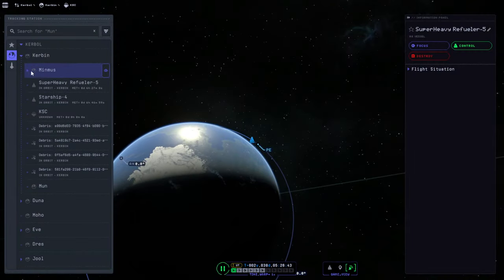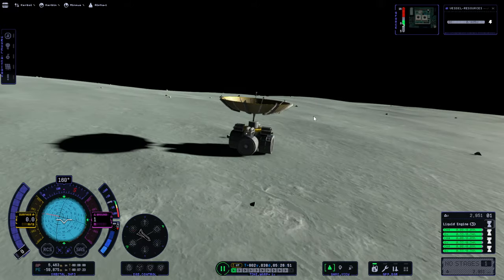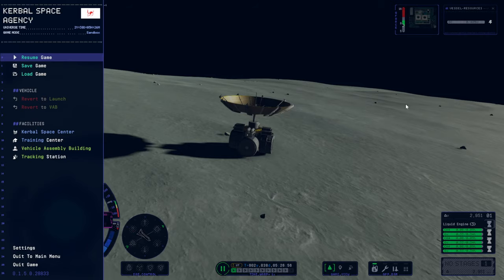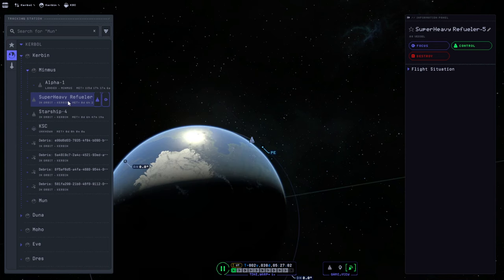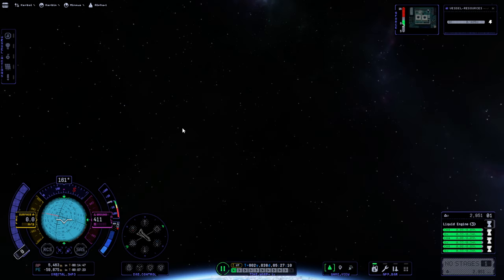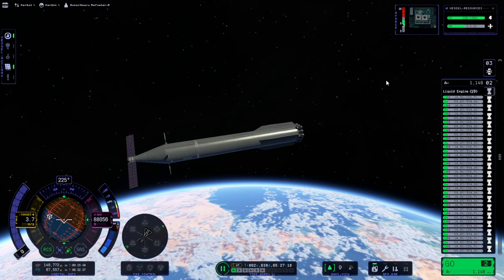So, Minmus Alpha One, control. Maybe I clicked the wrong thing. Let me try double-clicking that - control, focus. For a brief second, everything was the Alpha One on Minmus. Yes!